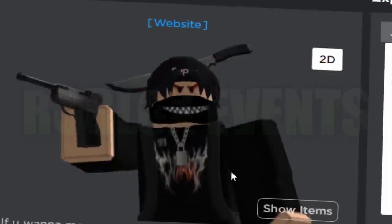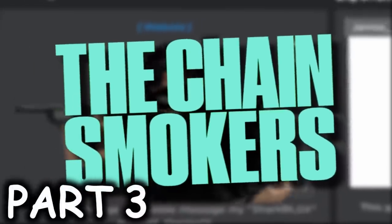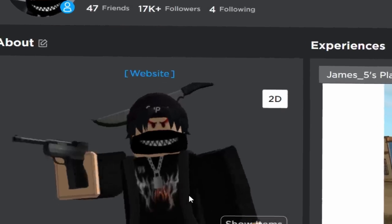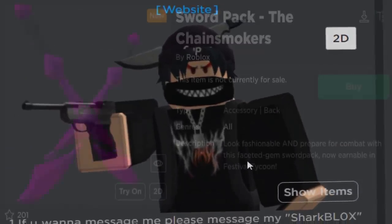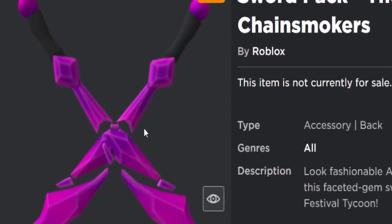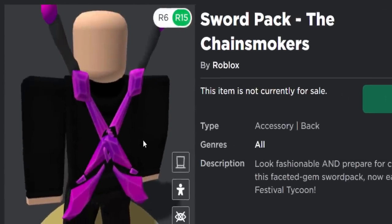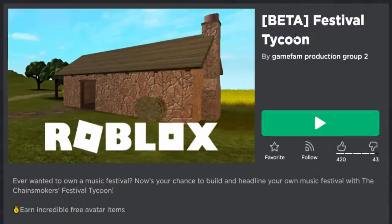Hey guys, Shardblox here — back again for another Roblox events video. This is my part three video on the Roblox Chainsmokers event. In this video we're going to be getting another prize. If you haven't seen the previous two videos, make sure to go watch them. The prize we're getting today is the Sword Pack — it's like a crystal shards, pink gemstone sword pack. On my avatar it looks pretty decent; definitely a free accessory worth picking up.